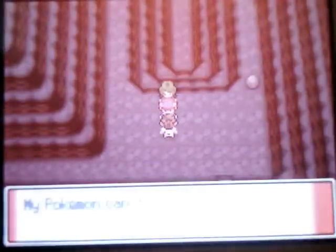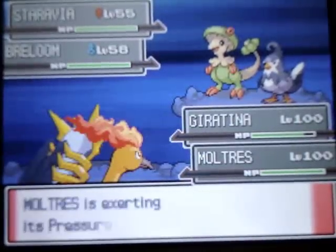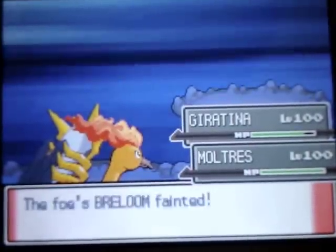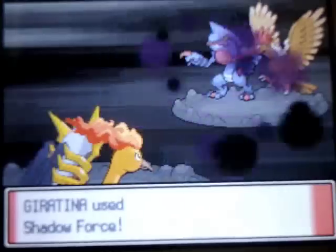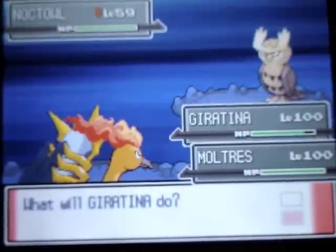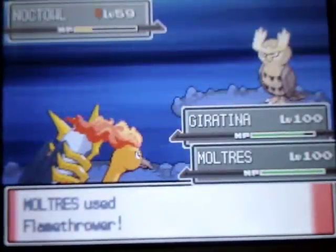I'm going to speed up the trainer battles right here. They have a Staraptor, Breloom level 58, and I have my Gyarados and Miltank at level 100. The Fighting trainer only has two Pokemon and the Flying trainer has three. There's also a Feraligatr level 57 and Toxicroak level 58. I have an Octillery at level 59 — I'll use Flamethrower.